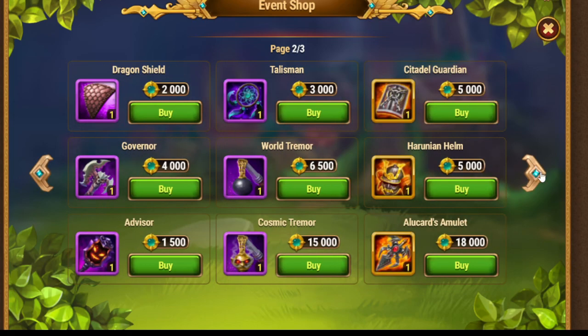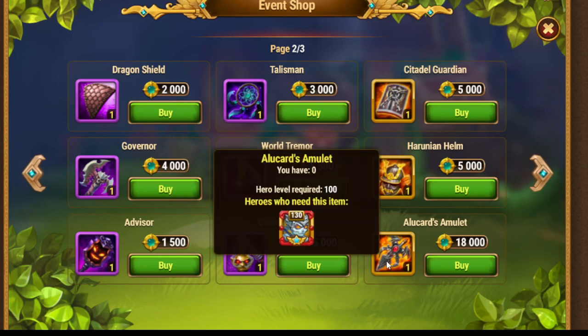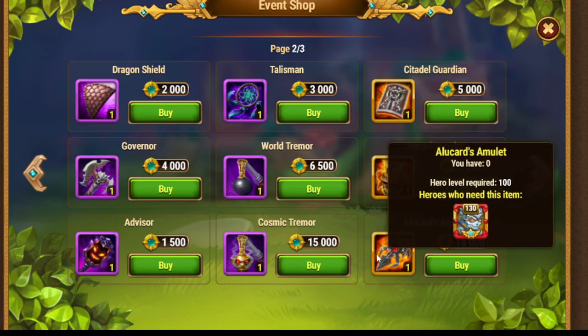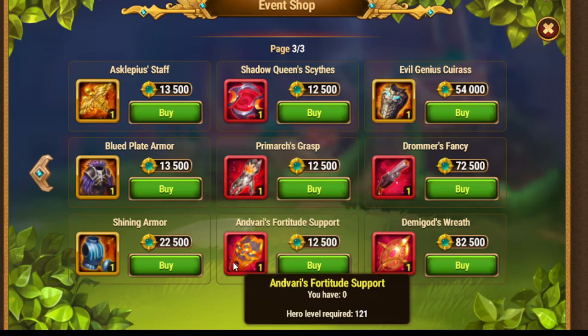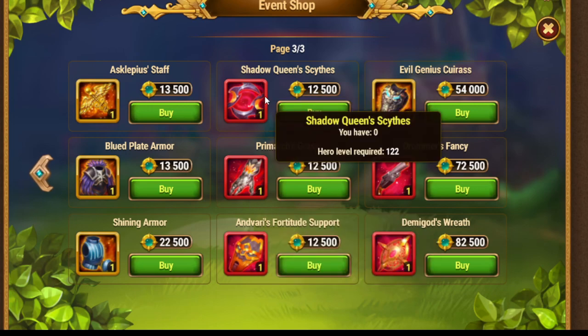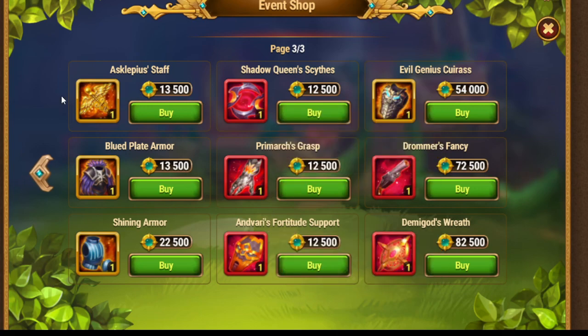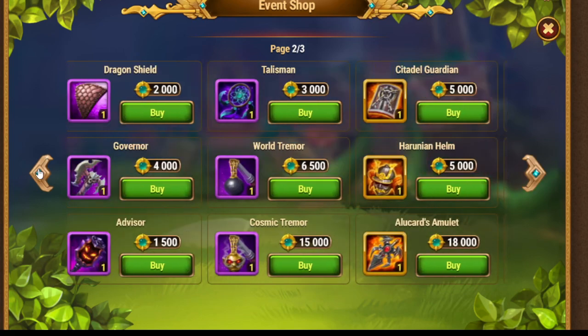The most valuable items here are either the Haruian Helm — a soul artifact with orange rarity — or Alucard's Amulet. I really need Alucard's Amulet for my Dante. Dante is a very powerful hero but mine isn't developed yet, so I'll push him to rise. For other artifacts, it depends on what you need. I recommend Primarch's Grasp, Shadow Queen's Skies, and Andwari's Fortitude Support, because those three are single artifacts — you need 200 parts, no recipes, no gold collections, just artifact parts. Also maybe Asclepius's Staff or the blue plate armor if you need them for a specific hero.